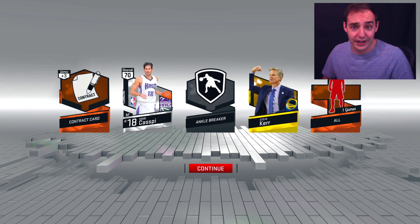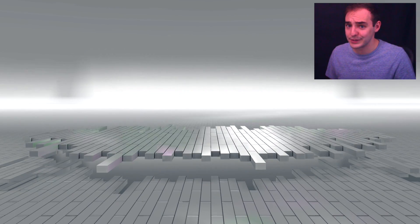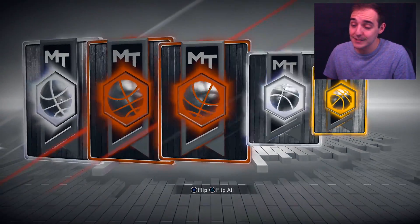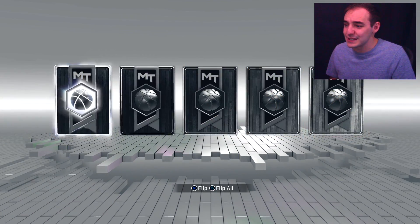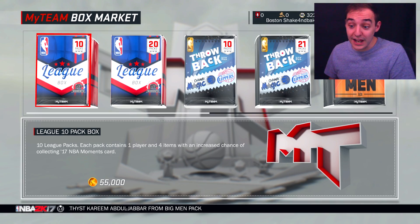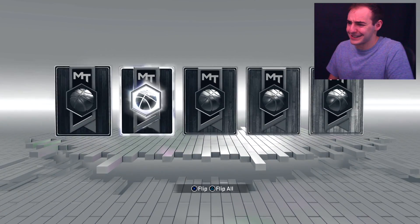Wish they were dropping some more of those locker codes - we haven't seen one of those in a while. Wonder what happened there, maybe they're switching it up, maybe they're not going to drop any more of those free agent cards. The Lakers have actually been playing really well this year - I'm surprised, they've definitely been performing to their max capabilities. But man, these packs are definitely not cooperating right now. I definitely like the fact that they drop silver Moments cards, but I definitely don't love when all my packs are filled with them. We got like 10 silver Moments cards but nothing really great. One sapphire player out of 20 packs - that was terrible, not one of my better pack openings.